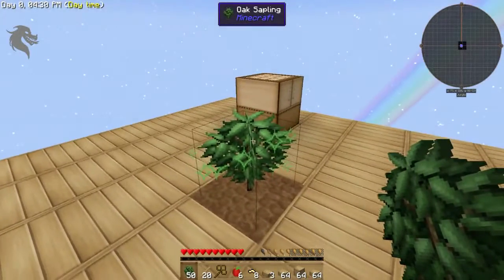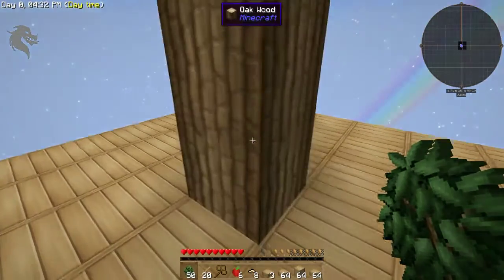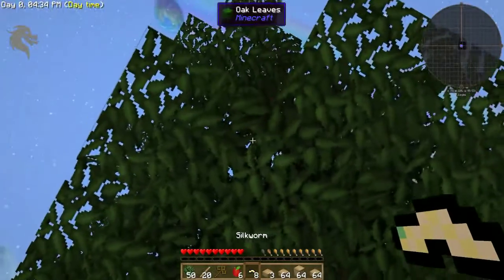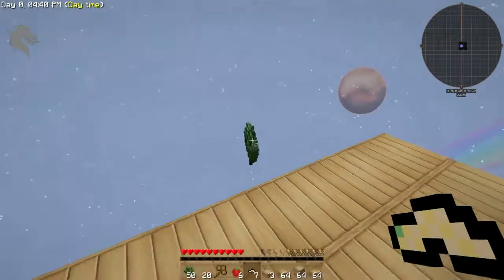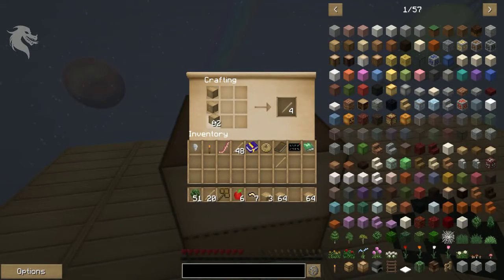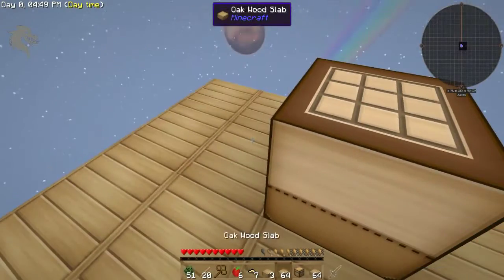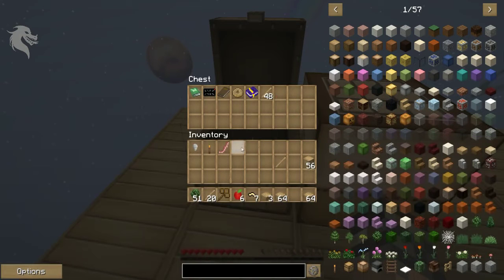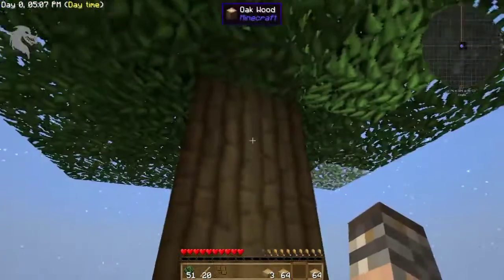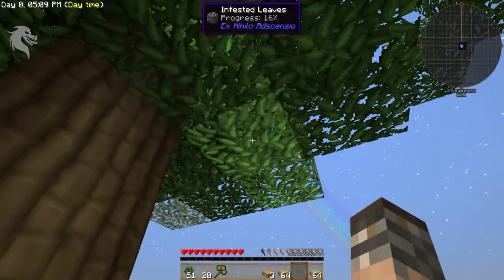You probably remember in Minecraft where you get shears needing chain iron — on this pack you can make wooden shears for much cheaper. They only last maybe one quarter of the time, but you get shears to get leaves pretty quickly. I'm going to put a silkworm in this tree. A silkworm placed in a tree will give you string as a drop, so we'll have string pretty much immediately.